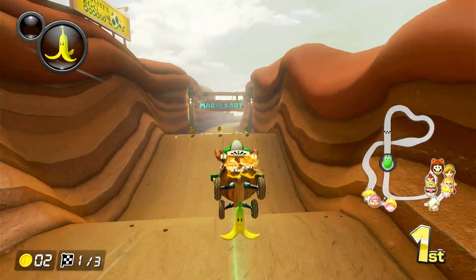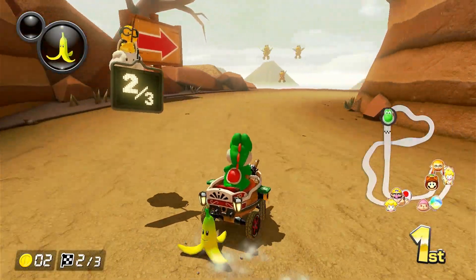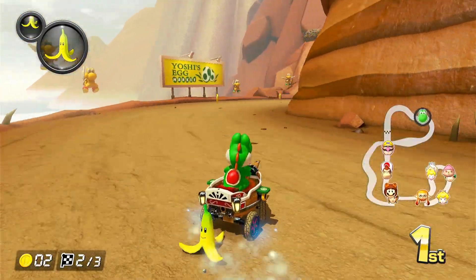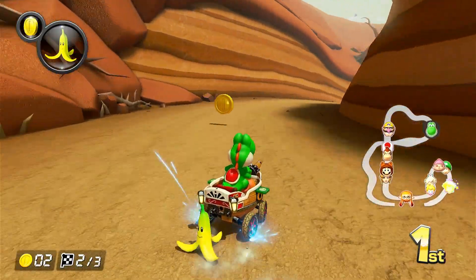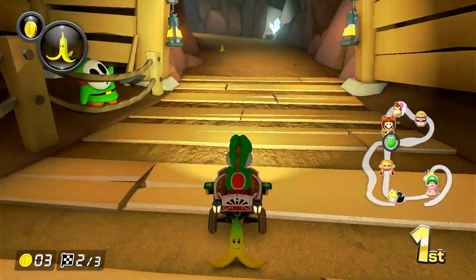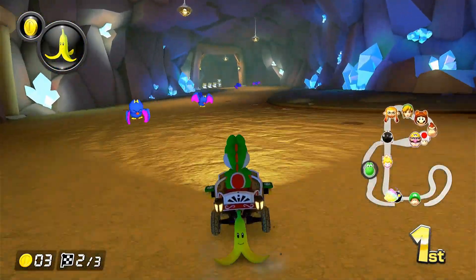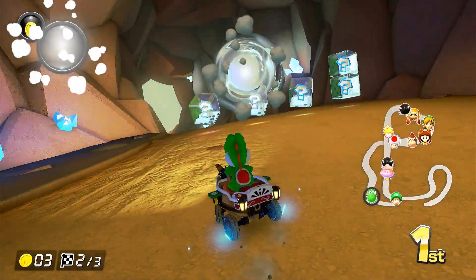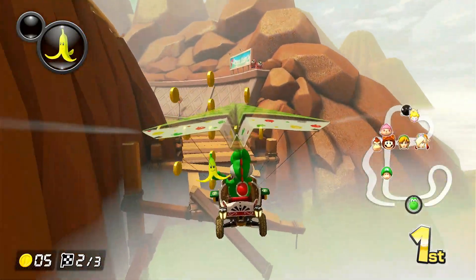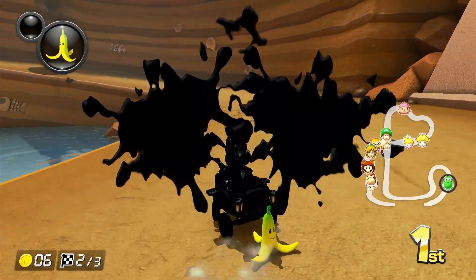I managed to get one of those orange boosts and we're on to the second lap. Oh look, there are Paratroopers cheering us on — that's quite cool! We got a coin but we have a banana anyway so we should be fine. We're still ahead of everybody. Mario is right behind us — and okay, my item just got stolen.